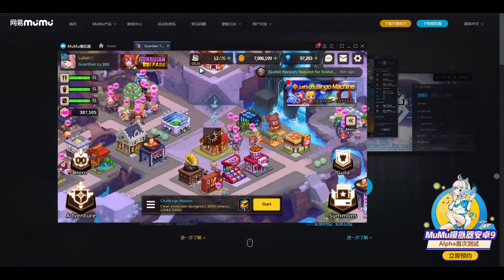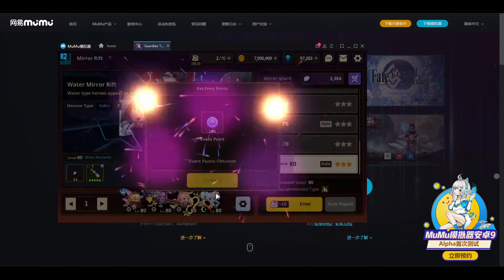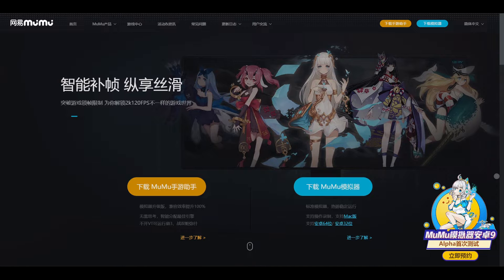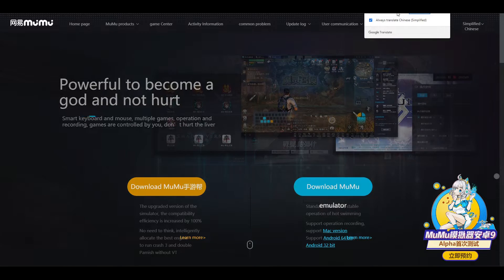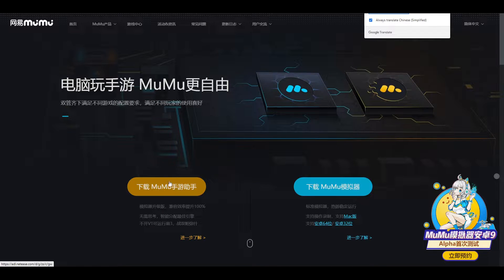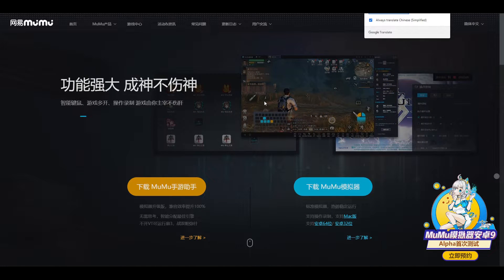The setup is a bit tricky, so that's why I'm going to make a video about this. What you want to do is go to this website here — mumu.163.com. You will be presented with this. There are two versions: this one here is only for their store interface, kind of like Google Play, where you can choose games and download from their own place.